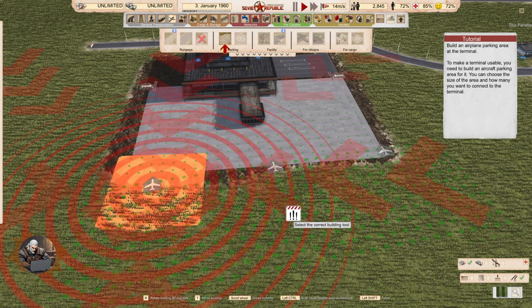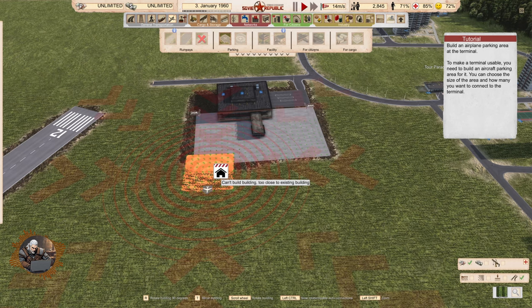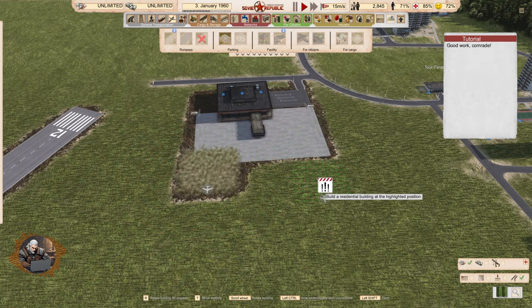You can build three at the same time. The little airplane icon is where the planes are going to be coming from. Good work, comrade.